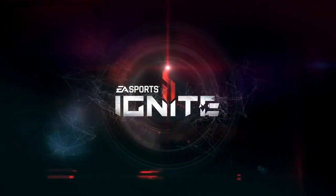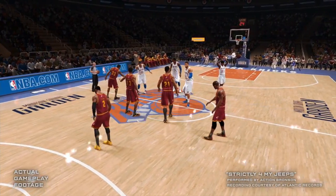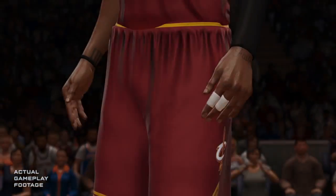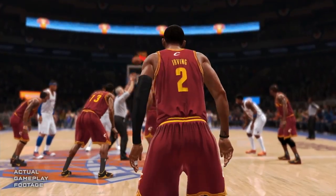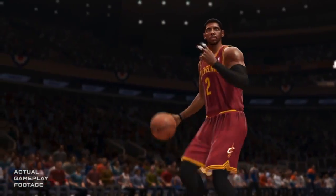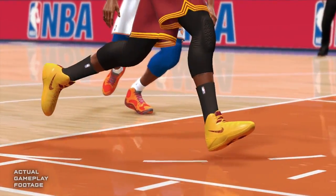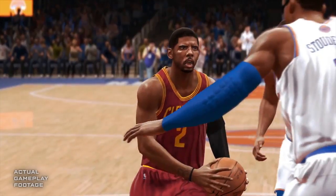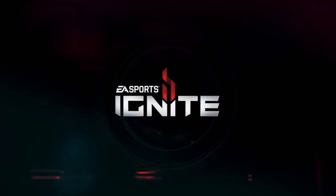I'm going to break this thing down, so the first thing we're going to talk about is graphics. Everybody has been itching for next-gen, and it looks like EA Sports has taken advantage of this with NBA Live 14. Physically, the players look 10 times better than they did at E3. The faces have been on point since the first trailer. When it comes to the sneakers, accessories, and jersey — the sneakers are okay, the accessories are very, very good, and the jersey is surprisingly good with the way it bounces.